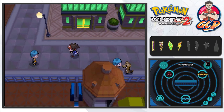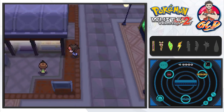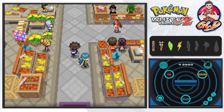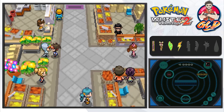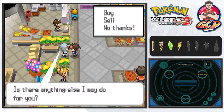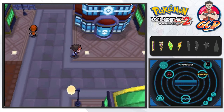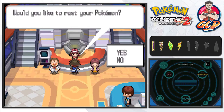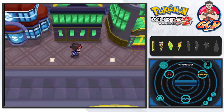Hugh explains: two years ago Team Plasma split into a group that follows Lord N, who just wants to save Pokémon, and a group that follows Ghetsis's plans to take over the world. Driftveil has changed a lot - look at that! There's a Pokémon market run by a former Team Plasma member who sells various kinds of incense. Let's heal our Pokémon at the Pokémon Center - and just like that we're healed and ready to go.